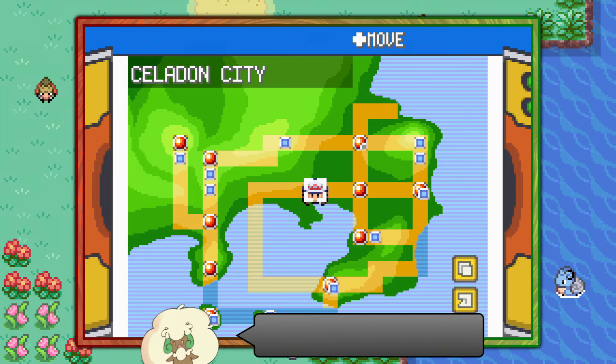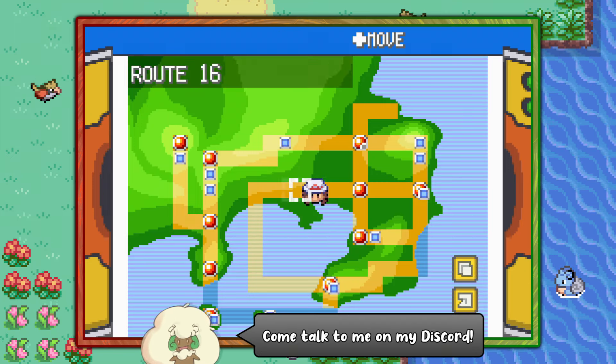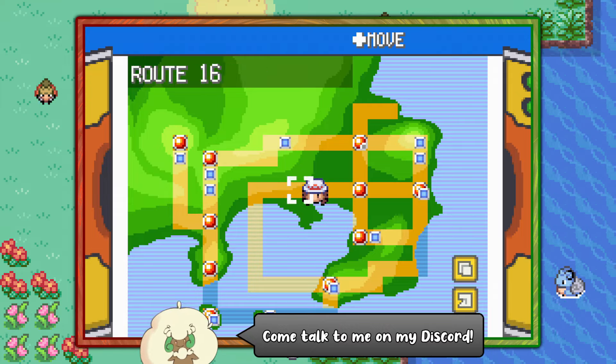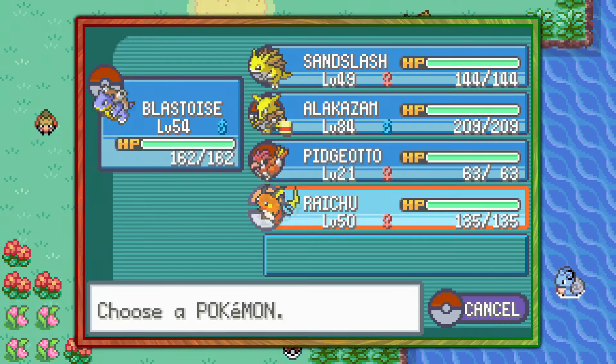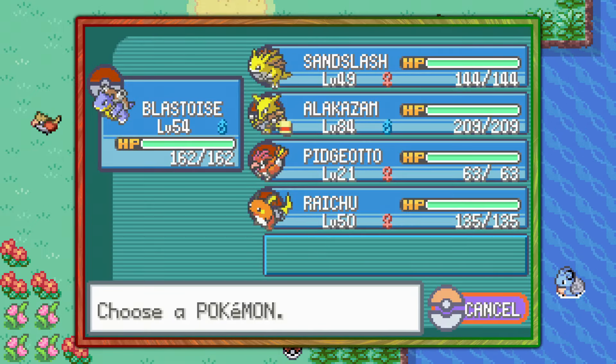Hello everybody, it's Techno here, and today I'm going to show you the only method of finding Eevee in Pokemon FireRed and LeafGreen. You can start off by visiting Celadon City, and I recommend leaving an empty spot in your party so you can actually obtain the Eevee right away.